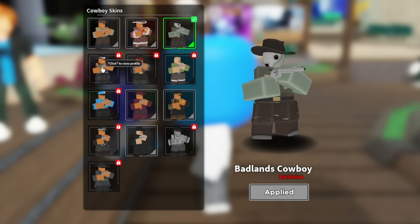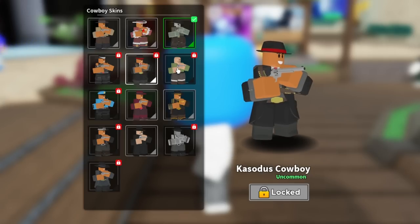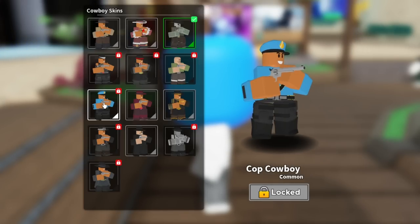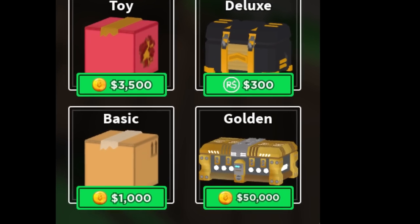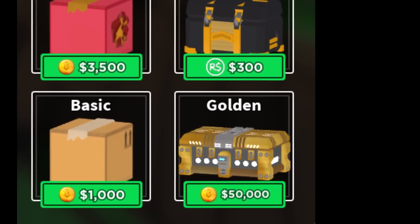In Tower Defense Simulator, you can obtain skins for your towers, which changes their appearance. These skins don't have any effect, except for a special type of skin. Gold skins can be obtained from the gold crate, which can be purchased for 50,000 coins.